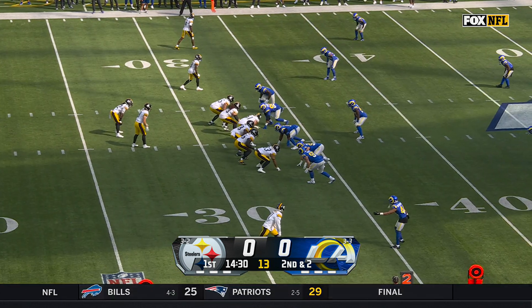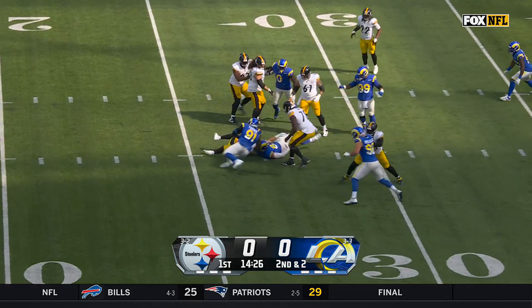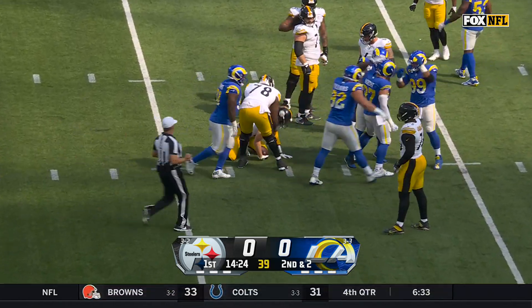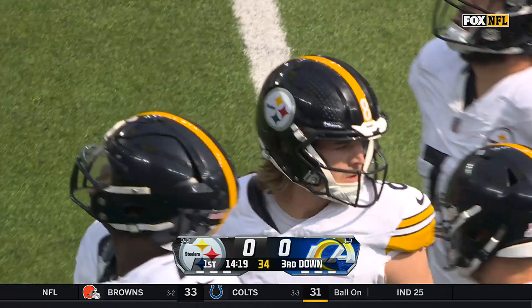They have to double and triple team him every snap because nobody else is making plays. Off the edge, Michael Hoyt instead, with Donald taking up a lot of the room inside. Hoyt has his first full sack of the season.